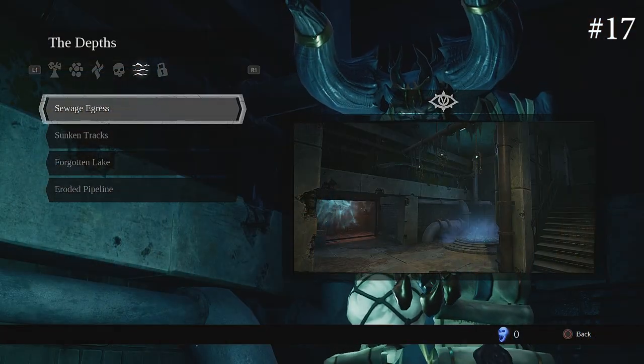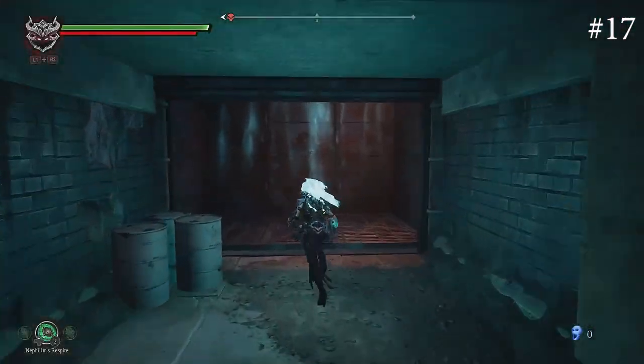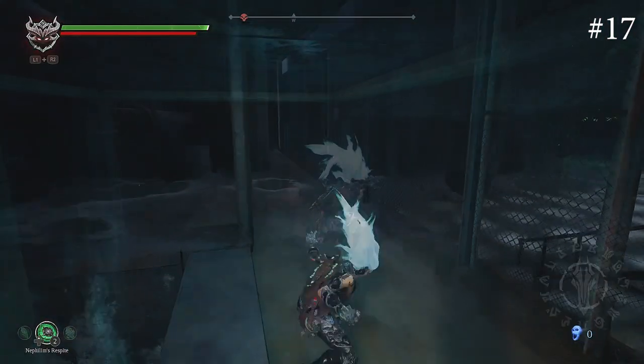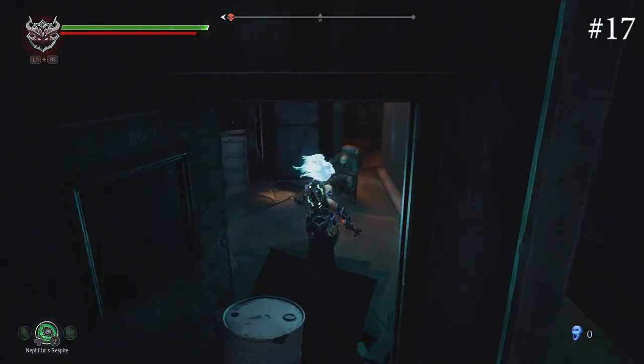For number seventeen, this is after you've beaten Gluttony and get the Stasis Hollow. You can now just jump up these walls right here, and behind this box is going to be the human.